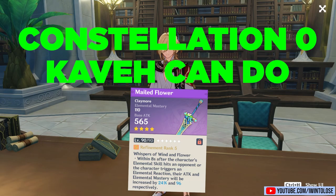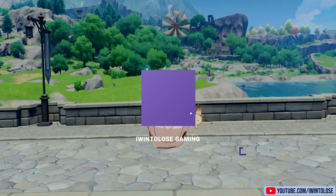In today's video, we'll take a look at what a Constellation 0 Kabe can do with a 4-star claymore, the Mailed Flower.